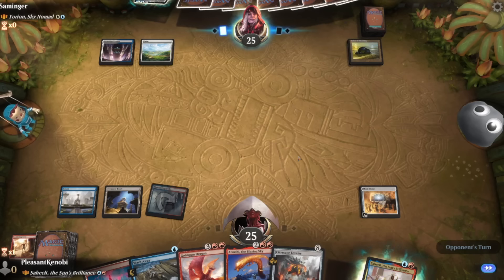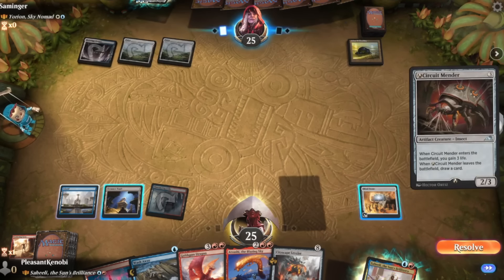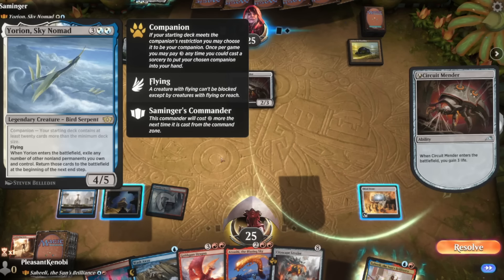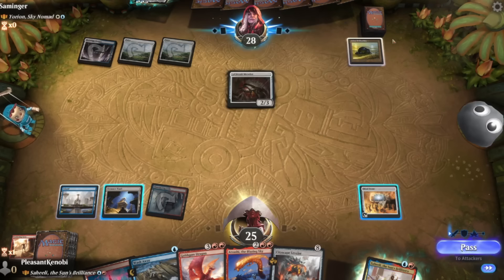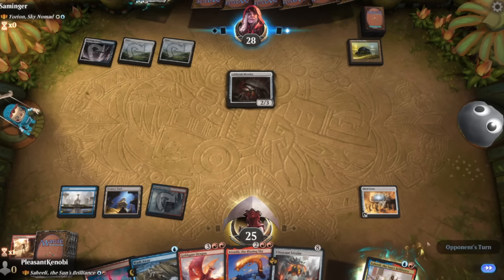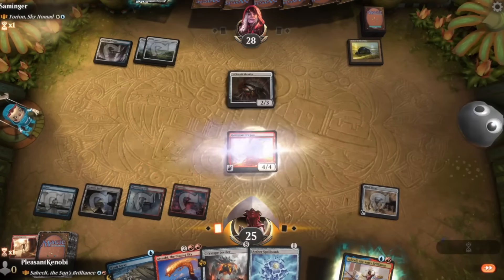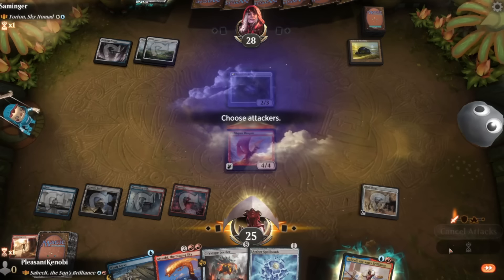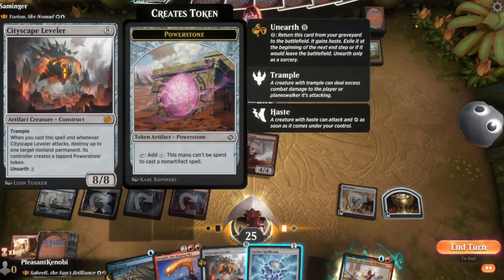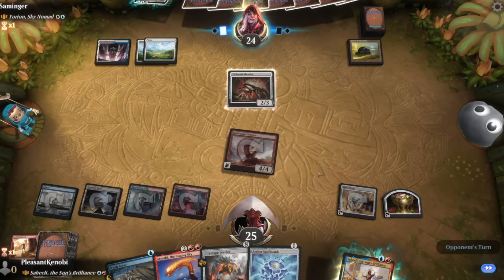Next turn we can cast Toshi or play a land and play Goldspan Dragon, which is probably where we'll be — hitting them and making some treasures. They're playing Circuit Mender. From the looks of it this feels like they might be playing something like a Tasha deck, or maybe there's some Arcanis combo going on. They aren't casting their commander this turn so we're going to slam Goldspan Dragon. The more mana we get the more likely we are to Cityscape Leveler a land away — oh no, I forgot it doesn't kill a land. Because Wizards of the Coast are cowards.